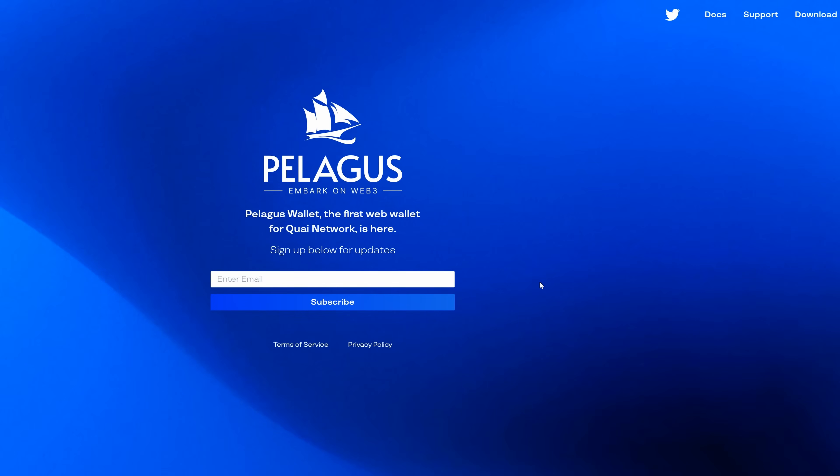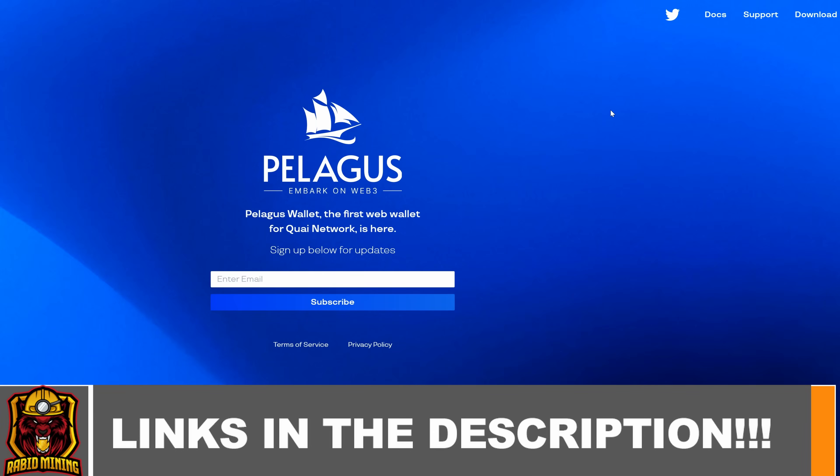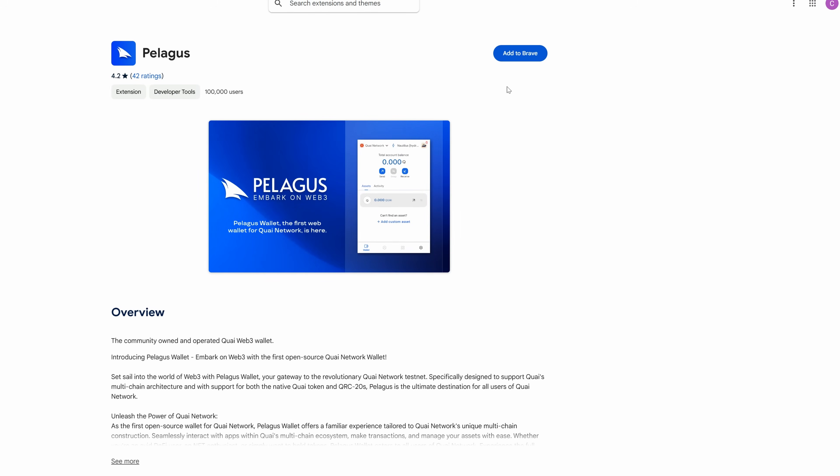Right now we're going to show you how to mine Kwai Coin in both Windows and HiveOS. The first thing you need is a wallet. This web wallet appears to be the official wallet for this chain. Come to the link in the description, hit the download button, and it'll bring you to a browser extension — simply add it to your browser.